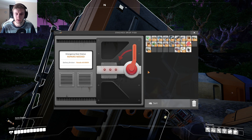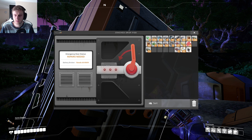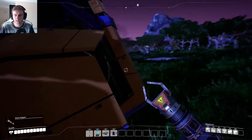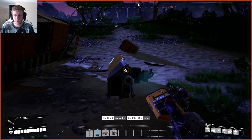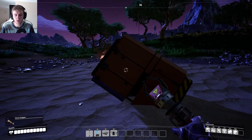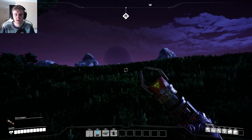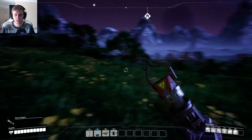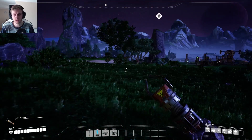Emergency door status: needs repairs, battery broken, needs 14 megawatts. So I need to give it power and then I can open it. That's awesome. What happened to not waste anything? I need to get power to this, and considering it's super close to my base, I could probably just build power over here and then dismantle it back, because I only just need to open it.